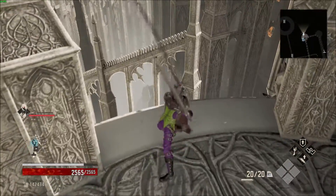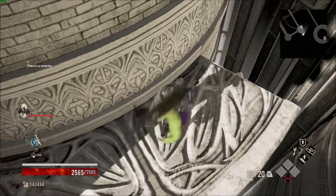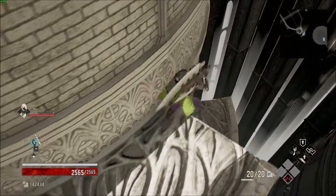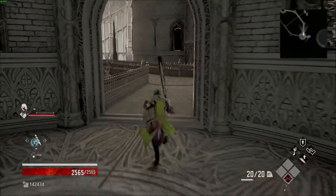Then you want to drop down this little hole here on the top of the tower. Just drop down a few times — once, twice, three times — and you're down at the bottom of the tower.